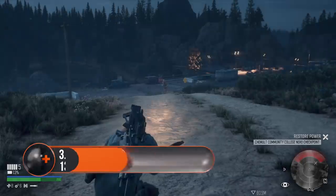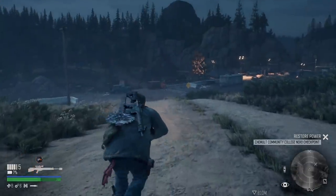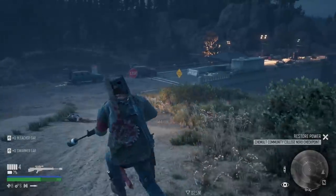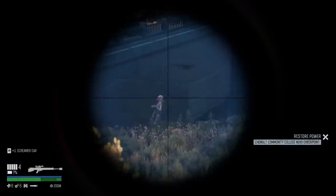Tip 3: Your flashlight will attract enemies. Having your flashlight on during the night is obviously a huge help when trying to actually see things, but Freakers are attracted to the bright light. It lets them know exactly where you are, so when you're sneaking up on some unaware enemies, turn that flashlight off by pressing down on the d-pad.